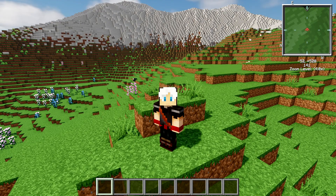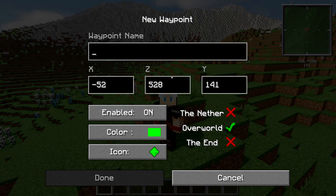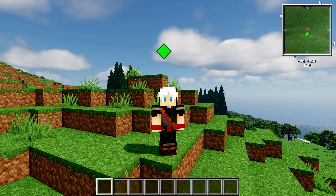Also by pressing Z on your keyboard it will zoom in on your mini map, which is very handy. If you want to create a waypoint easily just press N on your keypad. You can change the colors here. It will also do this in the nether. You can switch these on or off as to whether you want to see them or not, and press done.